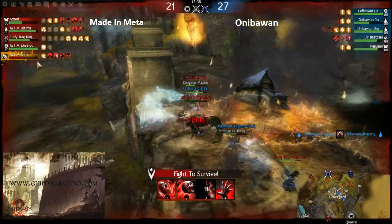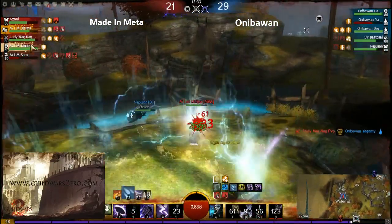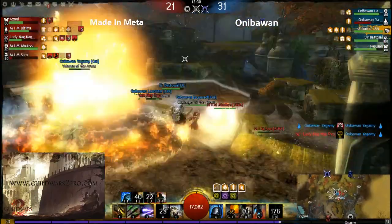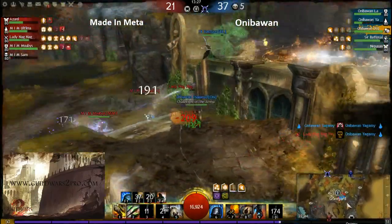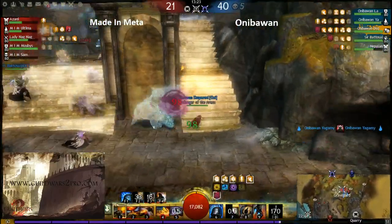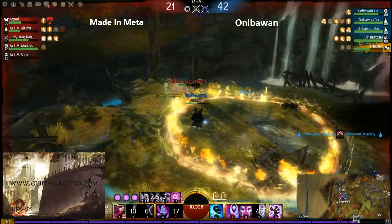Meta Meta has no points now — the engineer from Aniba One just went to the quarry and decapped it. Well played. He's not capping it, just simply decapping it. Now Nepo-san is fighting Meta Meta Ultima on his point, not letting the point get decapped.